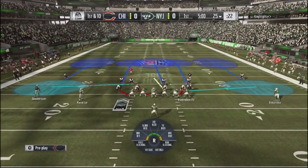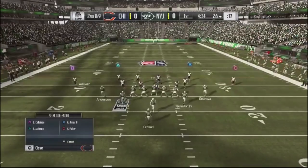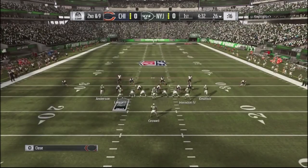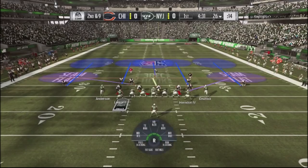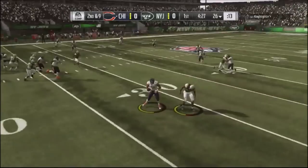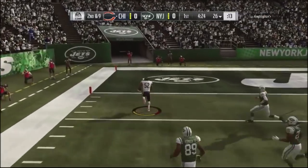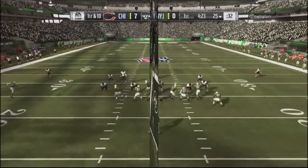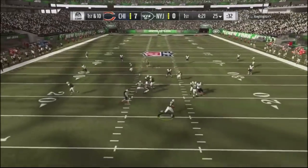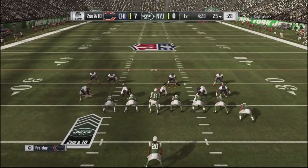I went ahead and got away from the yellow zones and used deep quarters with my safety blitz coverage. You can see these guys drop down, play the run, and right from the very beginning I get a nice interception — he throws a little out route and I'm able to take it into the end zone on the first play. He then tries a play action throw right into my three hook zone with my defensive tackle.